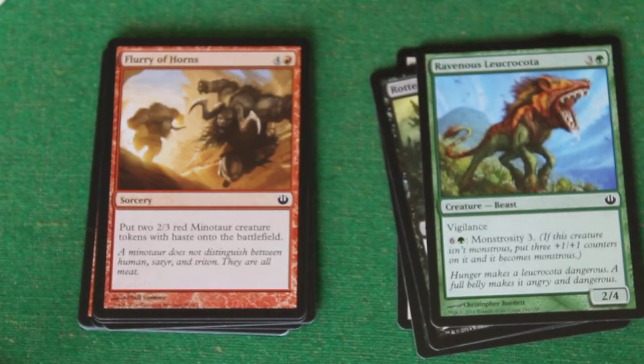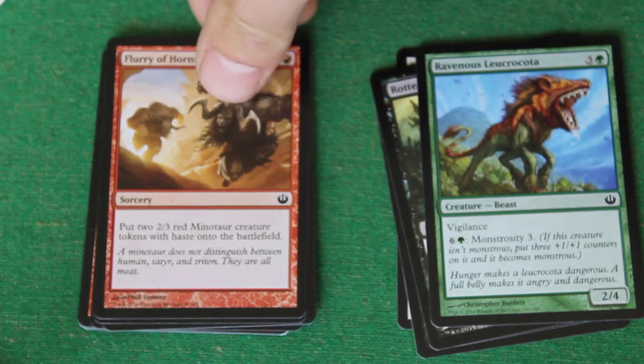Flurry of Horns. It's a sorcery. For four and a red, put two 2/3 red Minotaur creature tokens with haste onto the battlefield. That's crazy — not just one creature but two with haste. Four damage on turn five, and two things for your opponent to have to deal with. I like this card, a lot of value in that.